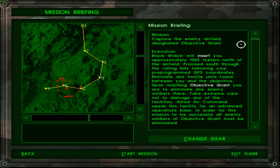Proceed out through the rolling hills following your pre-programmed GPS coordinates. Eliminate any hostile units found between you and the objective. Upon reaching Objective Grant, eliminate any enemy soldiers there. That reminds me — while we did have a laser designator in the previous mission, we did not exactly get to use it. We didn't really require it.